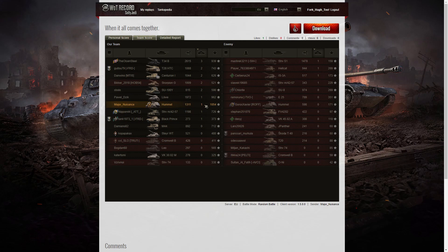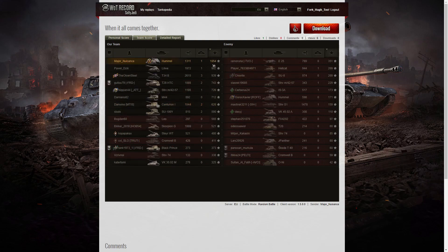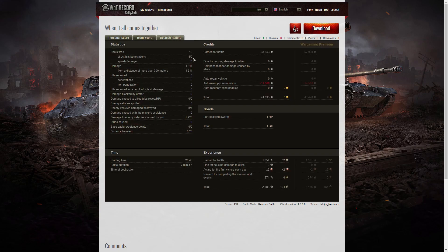I only managed to get the one kill during that game, but I was the only person who actually picked up a medal, which is surprising. When it came to base XP, I was hitting more of the enemy than anyone else — I was picking up loads of stun assist off that, which boosted my XP score. I got 1054 base XP, 962 for the Leuva, 939 for the T34 Black. 13 shots fired, four direct hits, no penetration, 10 splash. Damage of 1311 hit points, all of it at more than 300 meters. I damaged eight of the enemy, killed one of them, and did 1926 hit points of stun assist off eight stuns.